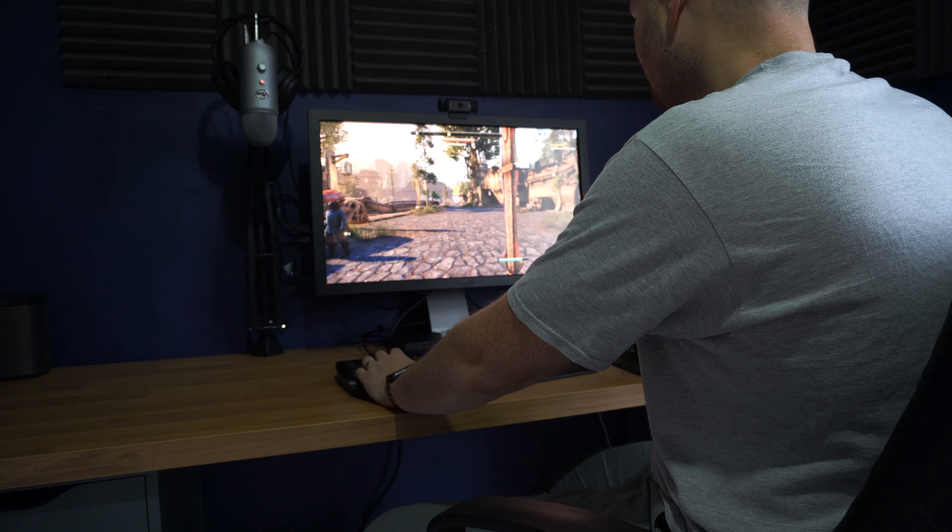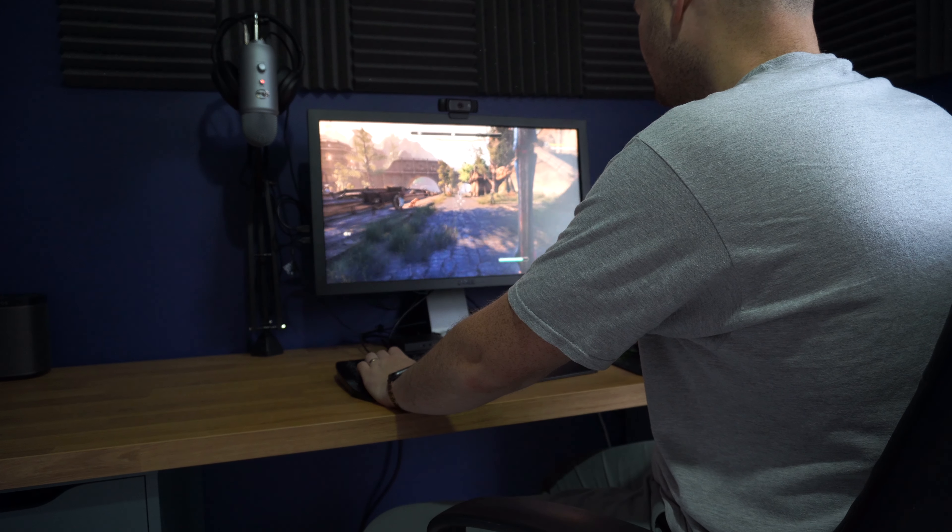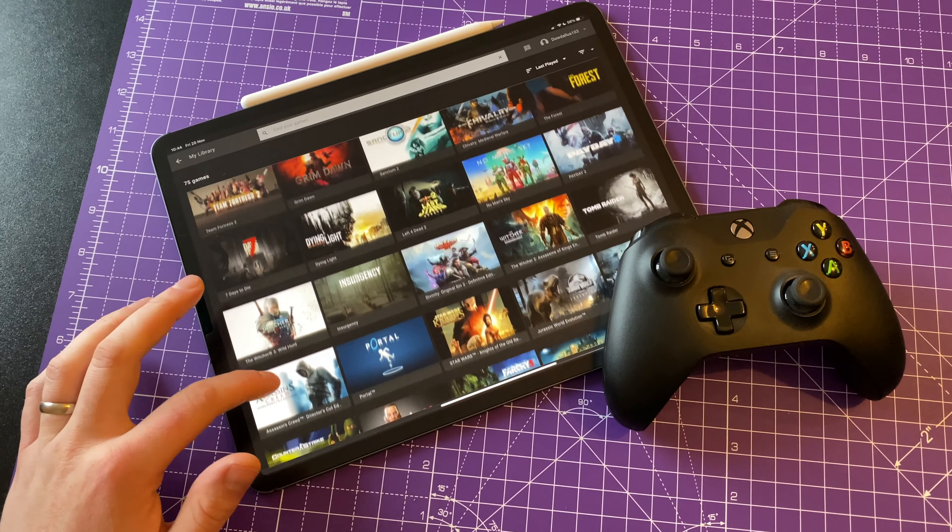Stadia is probably the smoothest and looks the best in terms of navigating around different menus, the store, and finding what game you want to play. It gives you all the information, a trailer, screenshots, and everything you need to know before launching a game. xCloud comes in a nice second — it looks good, it's easy to navigate, but on the mobile version it doesn't really show you screenshots, just the cover art.